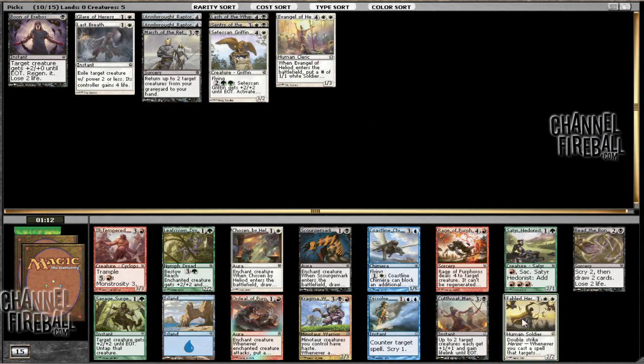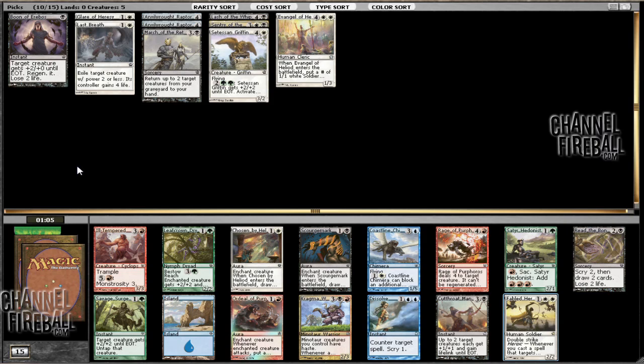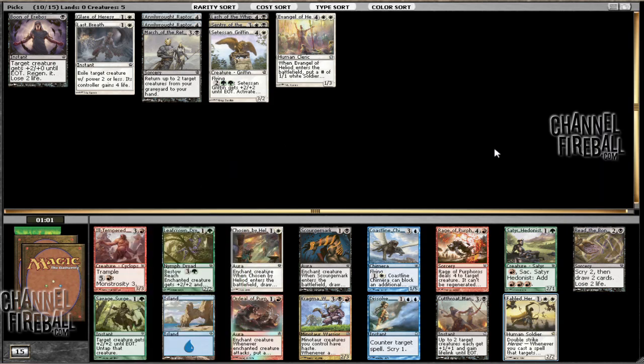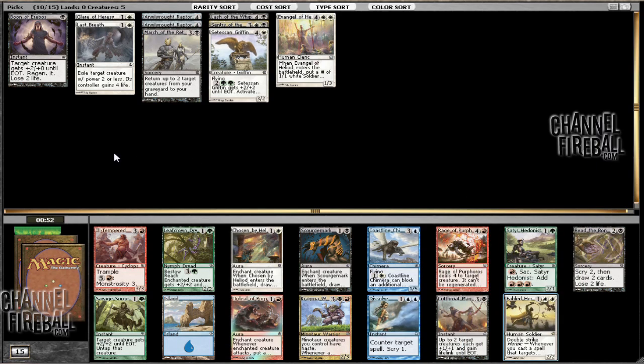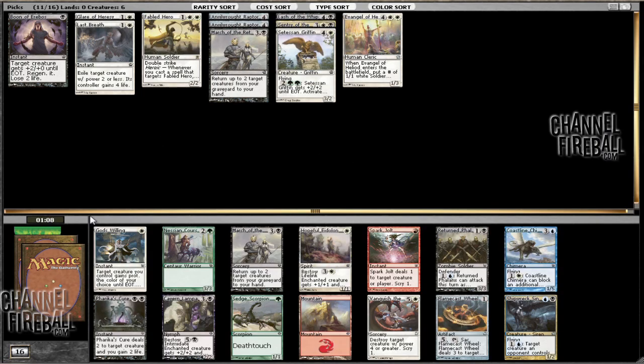So in this pack, I'm probably going to go with Fabled Hero. It is quite large and difficult to deal with. If you have a lot of ways to target it — like a Leafcrown Dryad, other Bestow cards, or Auras — you can get out of hand. It's one of the best cards in the set and it can do a lot of damage out of nowhere. So we're just going to windmill slam this and not really think much else of it. There's not too much else in the pack that we would be interested in, so we're pretty happy with that.